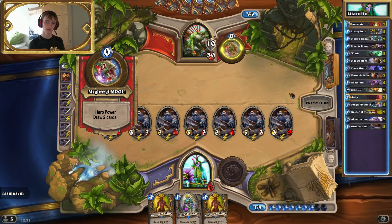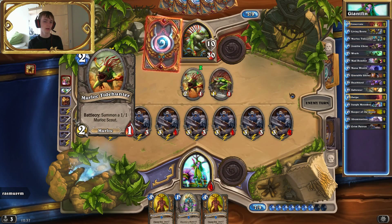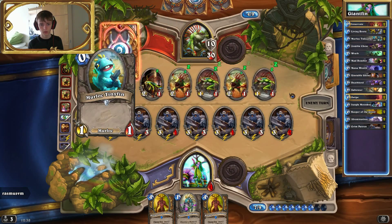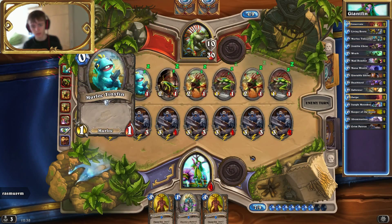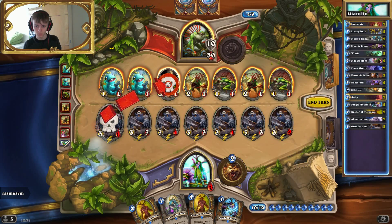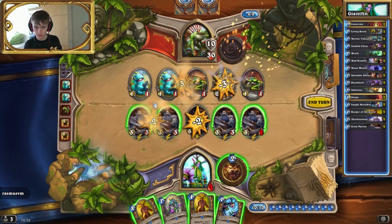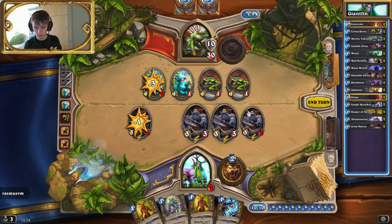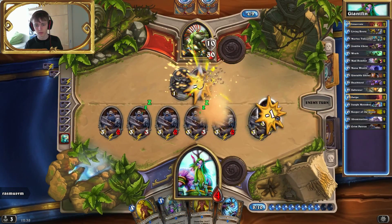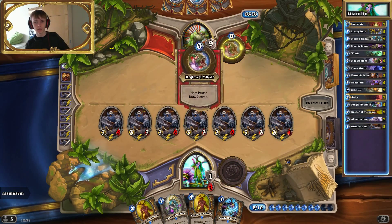It just means I probably won't die now. I think it's quite safe because he could fill his entire board and I could just clear one Murloc with one Patron and I'd be fine. Right now it's just all these annoying ones, and I have some answers in my hand if there should be problems with certain Murlocs. I want to keep my face HP high and I'm not really going to lose my Patrons.